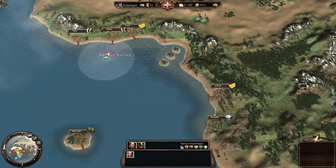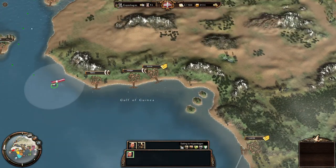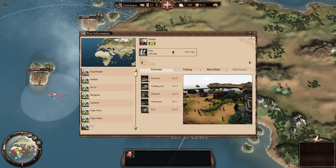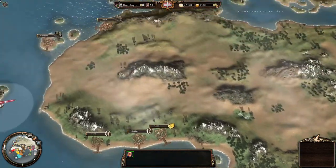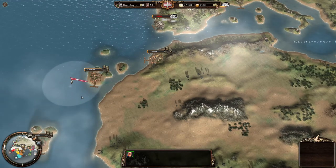We'll start bringing stuff home — either ivory, or maybe some exotic fur from Mozambique. Once we have two better trade ships than the cutter, we'll be going off to the Indies.